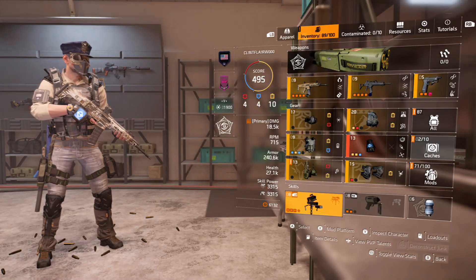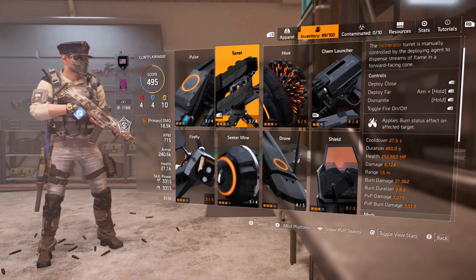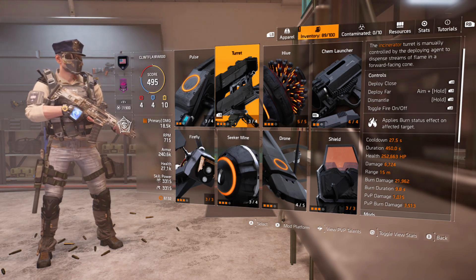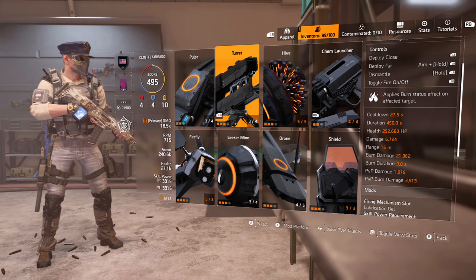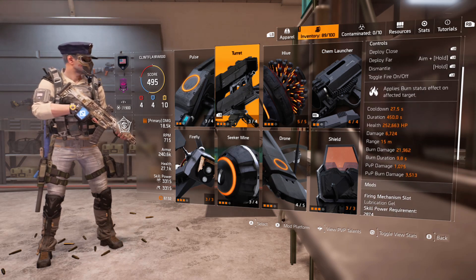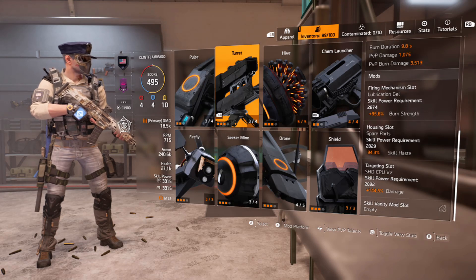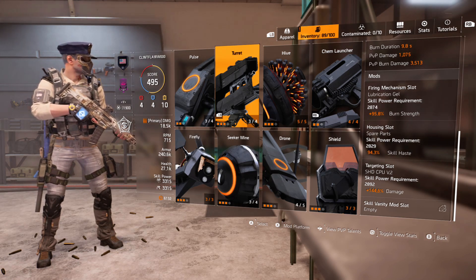My primary skill is the incinerator turret with a cooldown at 27.5 seconds — dismantling it brings it back in about 13-14 seconds. Damage output is 6,724 with a range of 15 meters. Burn damage is 21,962 — that's the number you need to invest in. Burn duration is nearly 10 seconds. For mods, look out for burn strength mods to increase burn damage. Make sure you have skill haste and damage mods equipped.